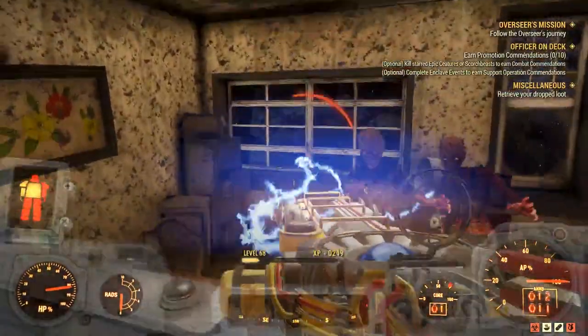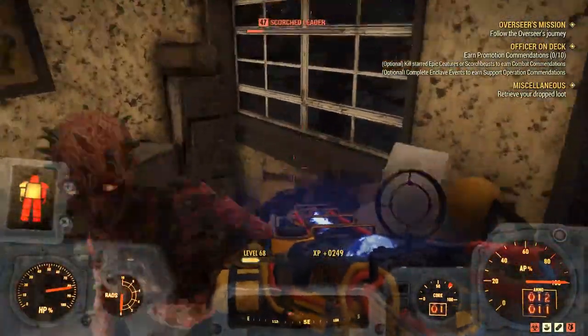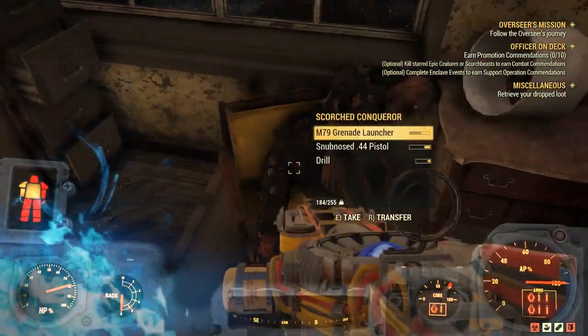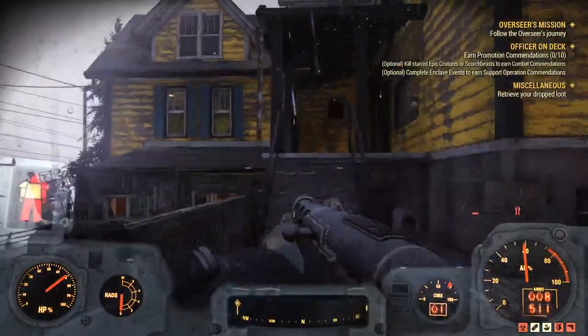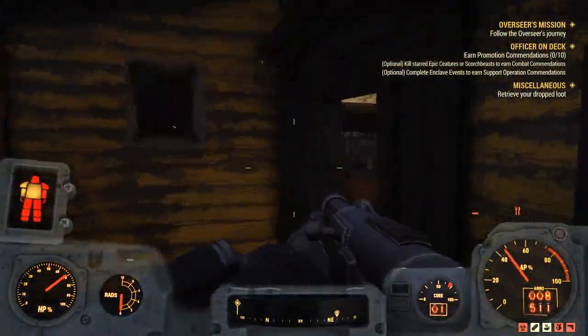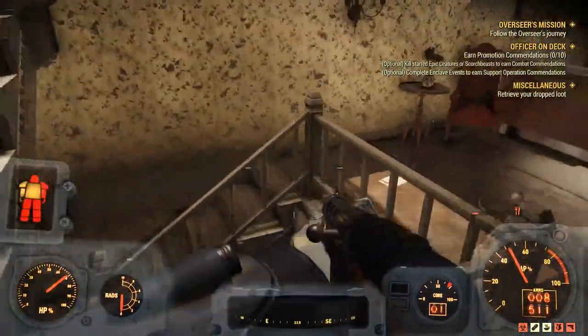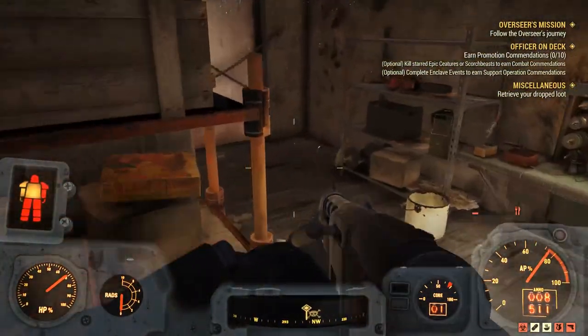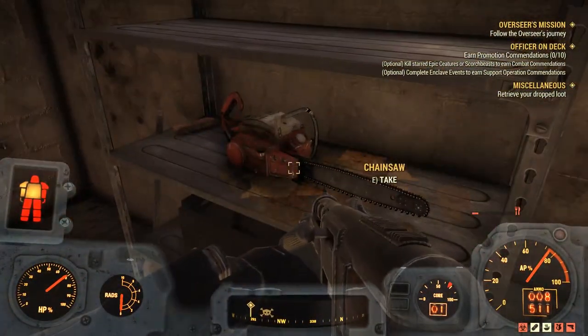What you want to do is fight through all the scorched enemies, or the Firebreather enemies, or the mole miners, or the Pharaohs — whatever set of enemies they actually have in here. And you want to make your way to the bottom floor. The bottom floor will always have a chainsaw right on this set of shelves. As you can see right here, this is where it is.